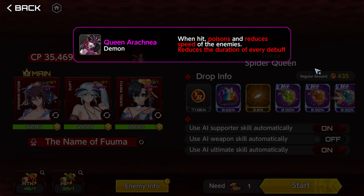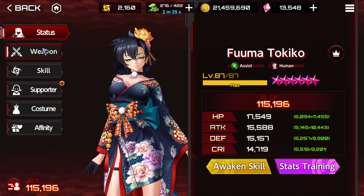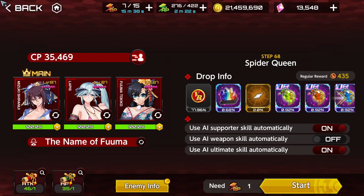Number one, she has reduced duration for every debuff, and Tokiko is a debuffer so that's not great, but we'll manage. The other thing that plays against Tokiko is the fact that the enemies are going to be organized in a circle around the stage, and Tokiko likes to fight enemies when they are all together, because that's the way she's going to deal the most damage. Even so, she did fine on my runs, so I'm going to show you how we're using it.